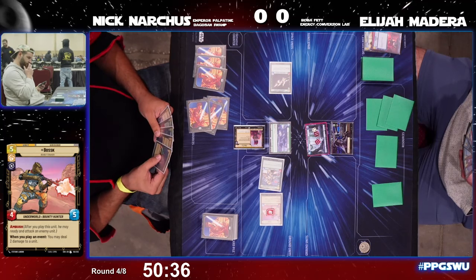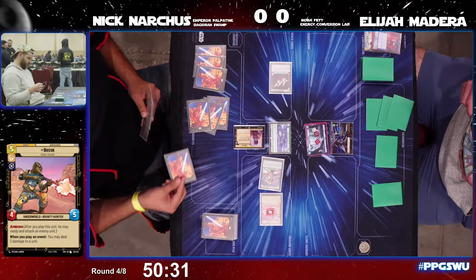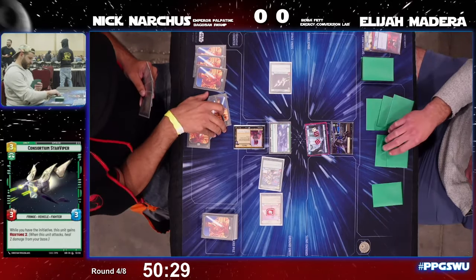What is Nick going to do this turn? Here comes a Consortium Star Viper, and then he just passes — not the best turn for Nick with the opening he's got. You probably would have loved to see something like a Fett's Fire Spray to put a little more pressure on, because right now the door is wide open.